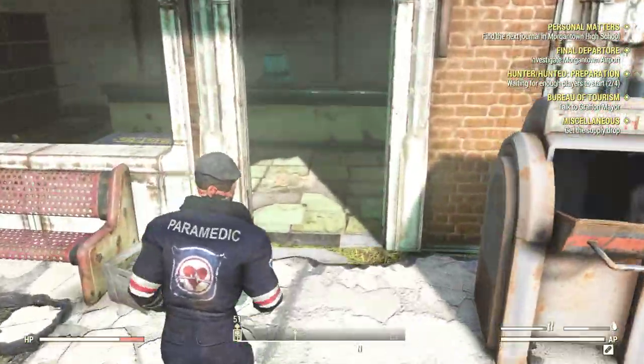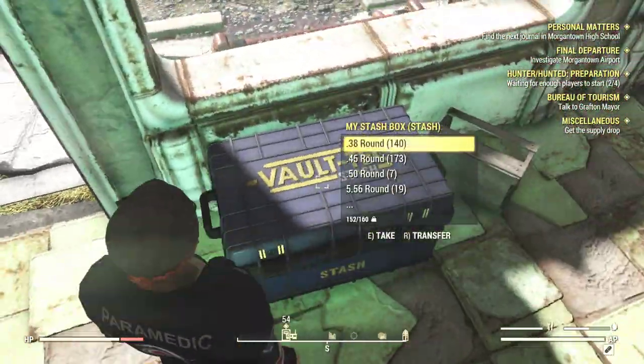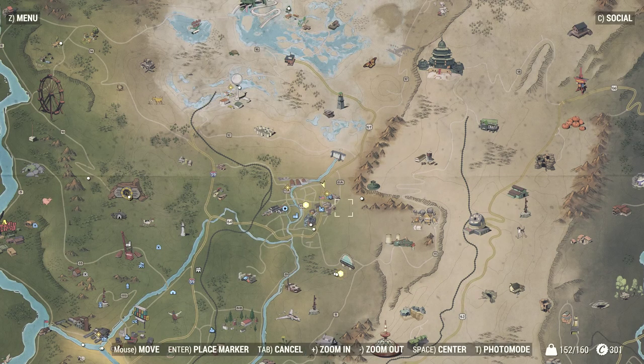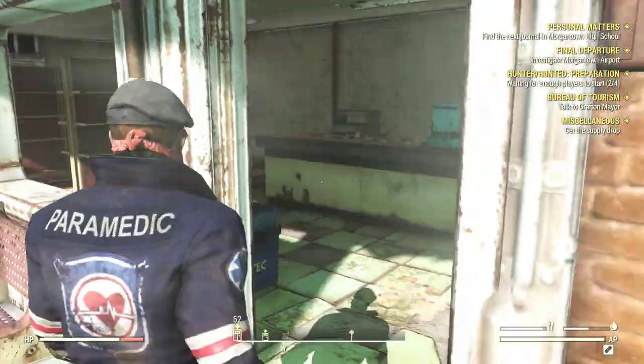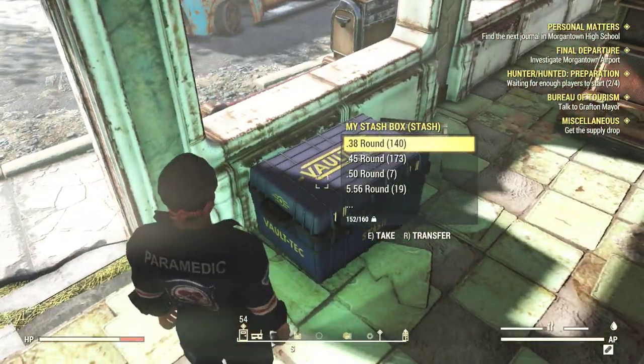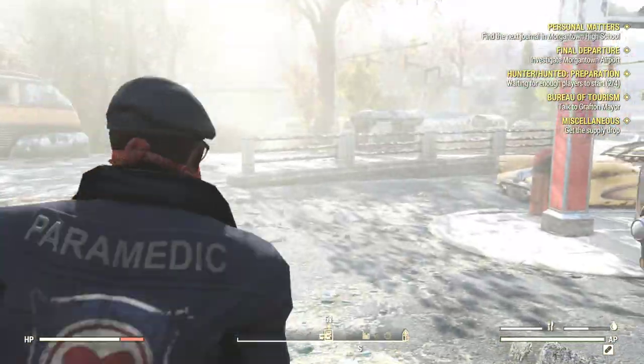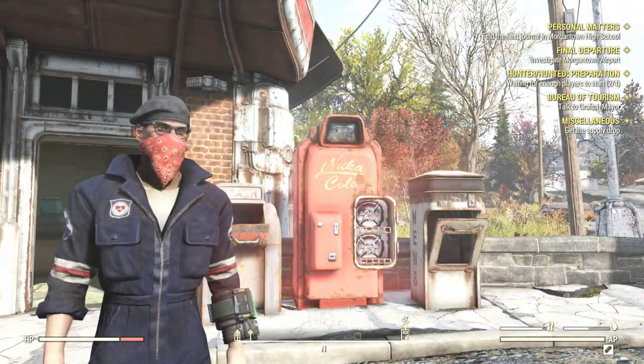I tested this because I found Red Rocket in another three or four locations and they all ended up having this stash box right here. In my plans today I was going to loot and scrap the entire city and build my own camp, but I don't need to because the Vault-Tec stash is right here.